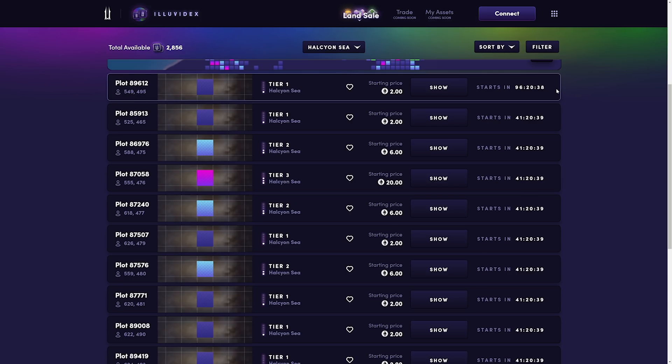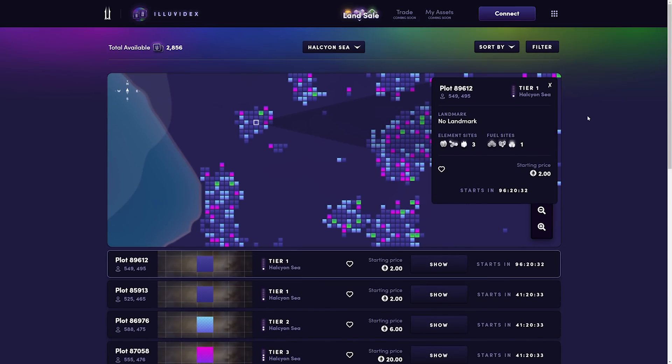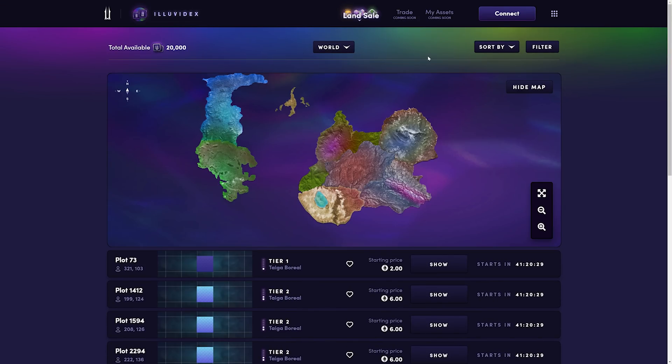If you want to dive into a particular piece of land, click show, and it'll pop up that particular piece of land for you on the screen. Really simple. There are also a number of other filtering options available to you to make things even easier as you do your own research.